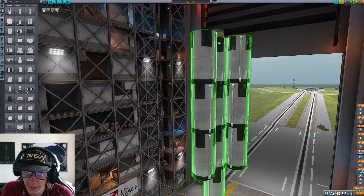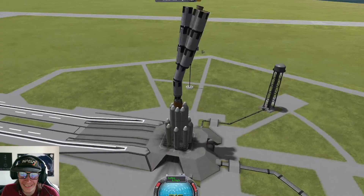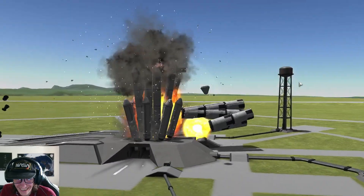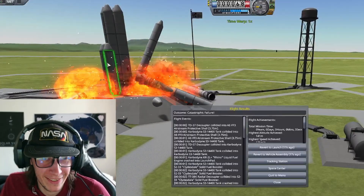It got so wide that I gave up putting a fairing on it. The rocket looked horrible and kept going the wrong direction. It was almost perfect - almost perfect.